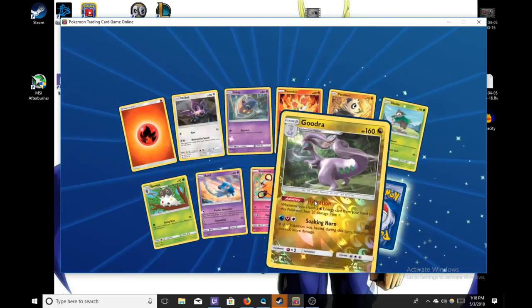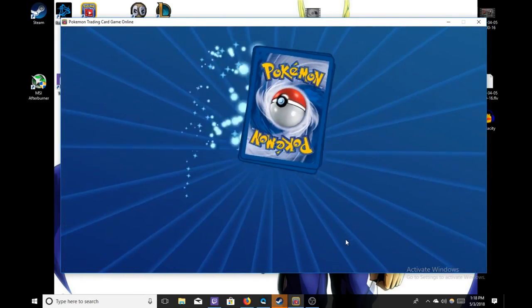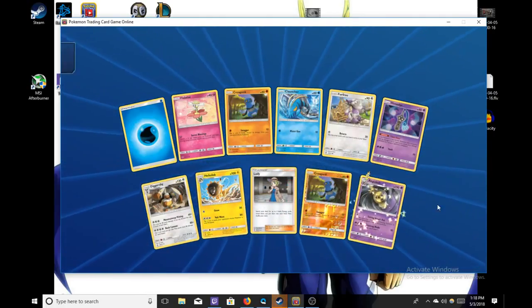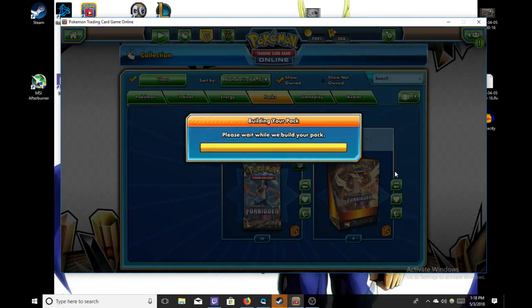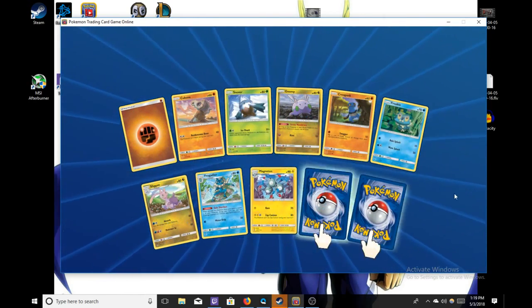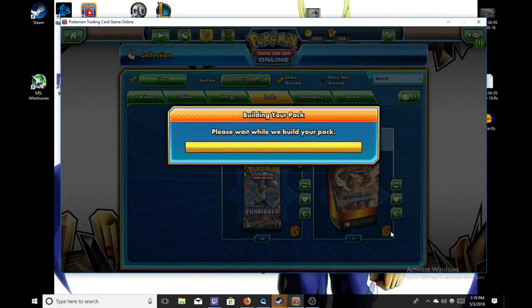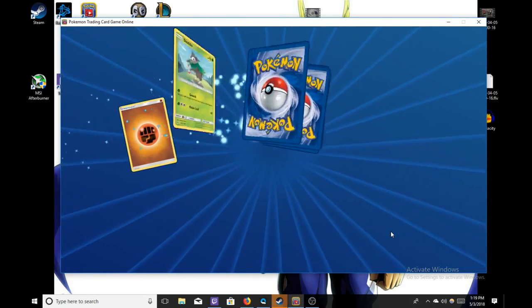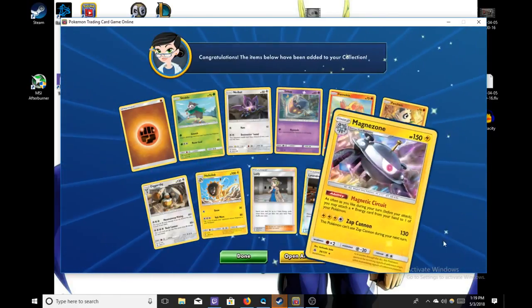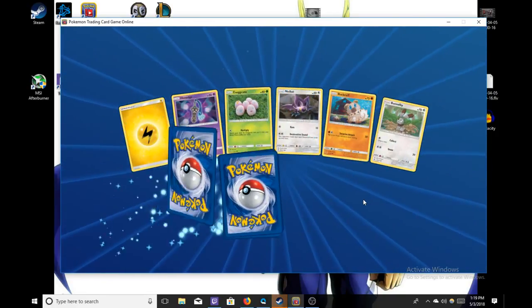Oh, maybe our first Prism Star? No, man, we're really not getting any Prism Stars here. While he's opening packs, just want to let everybody know we will be attending Roanoke Regional — I'm definitely looking forward to that. Let us know what you guys are thinking about playing there. We've been testing with all kinds of stuff: Expanded Buzzwole, Zoroark Eggs, Glaceon, and Fire Decks too. I'm thinking about Lucario myself — maybe Lucario Zoroark, or maybe just pure Lucario.